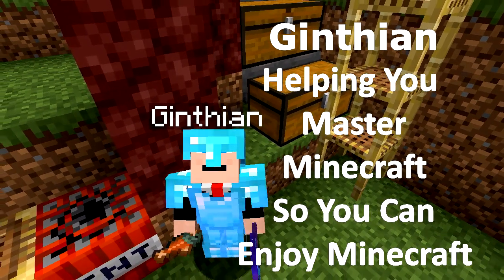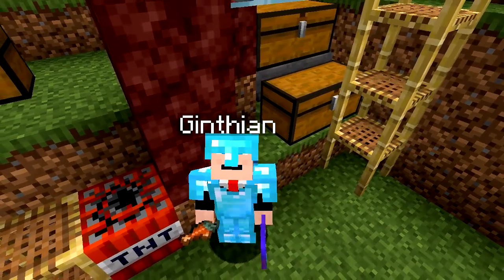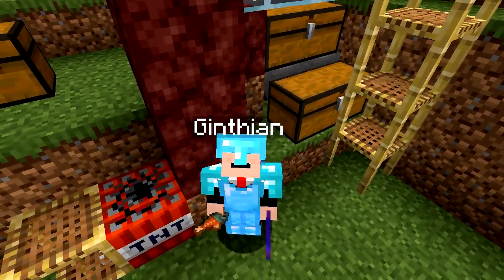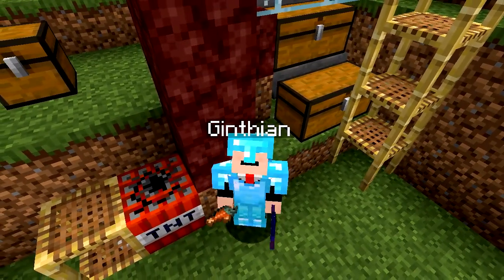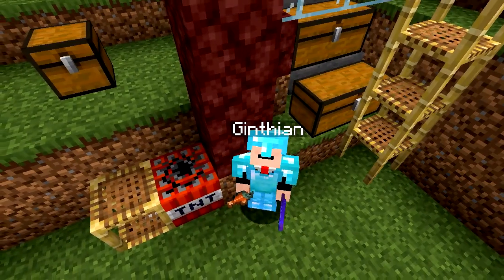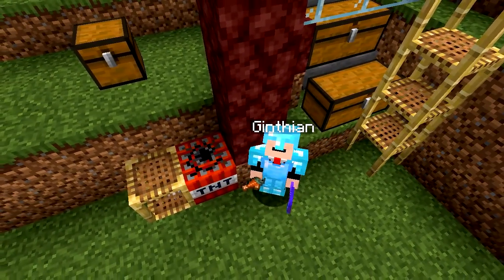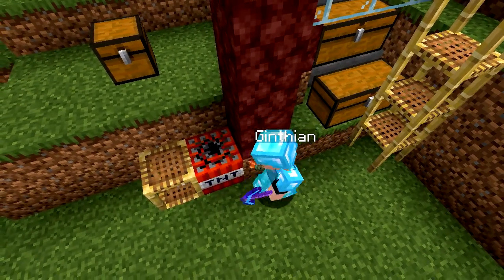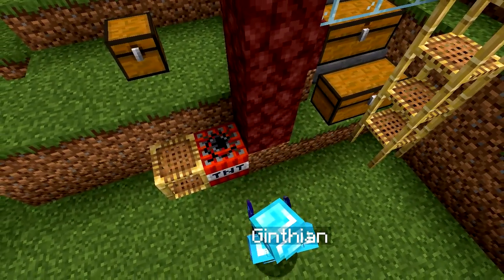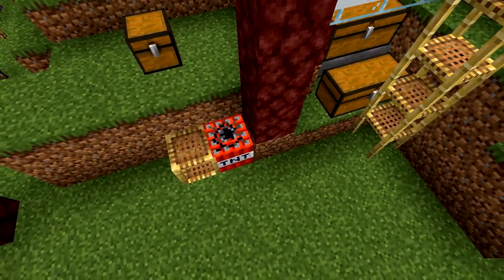Greetings, this is Gynthian and sitting right next to me is TNT, sitting over a hole that goes all the way down to bedrock. We're gonna make this hole bigger. The TNT is sitting on top of a glass block, and periodically as the hole goes deeper there are more glass blocks for it to fall and land on. Let's get started.